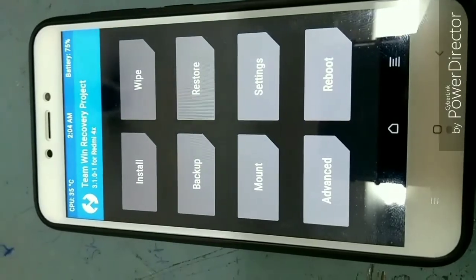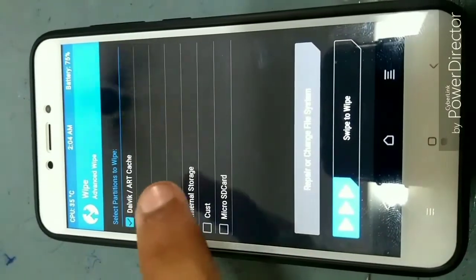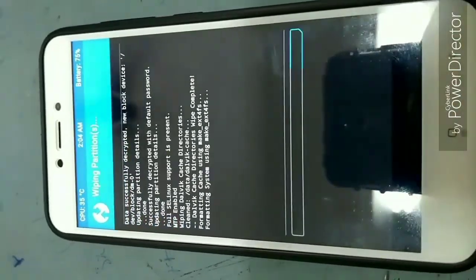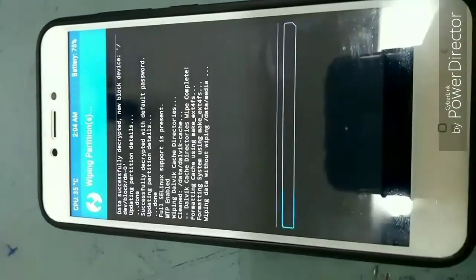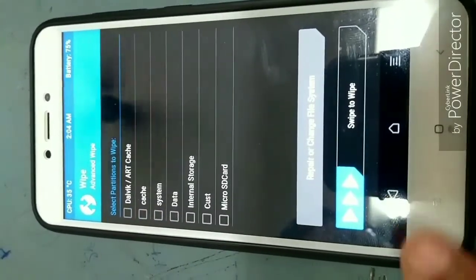Now click on Wipe and select Advanced Wipe. Select those 4 checkboxes and swipe to completely delete everything from your device including the OS, then go back.